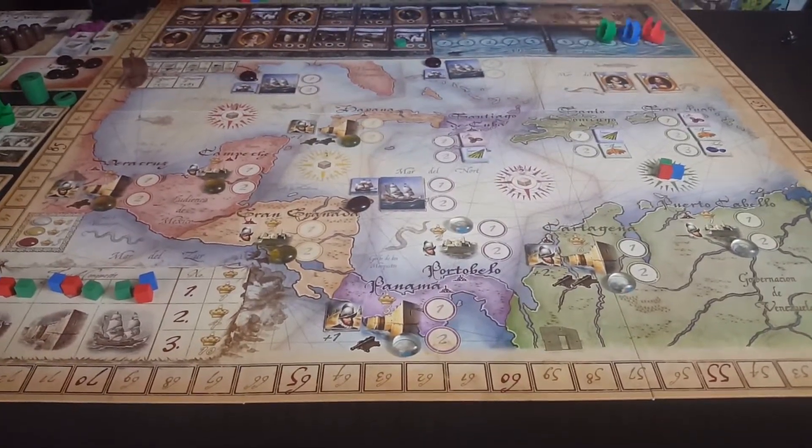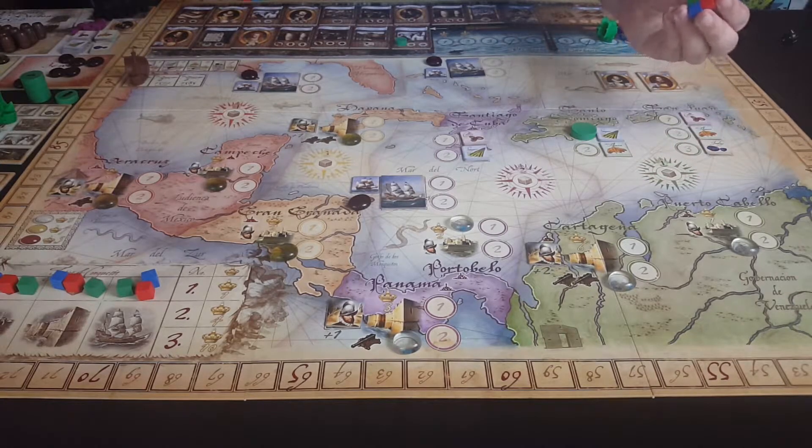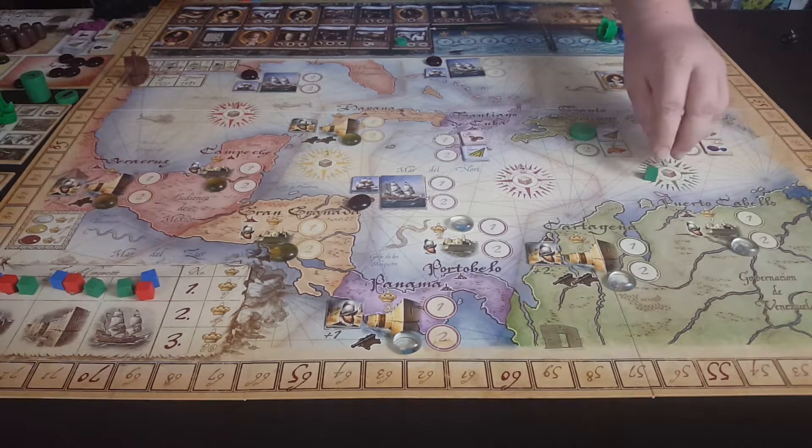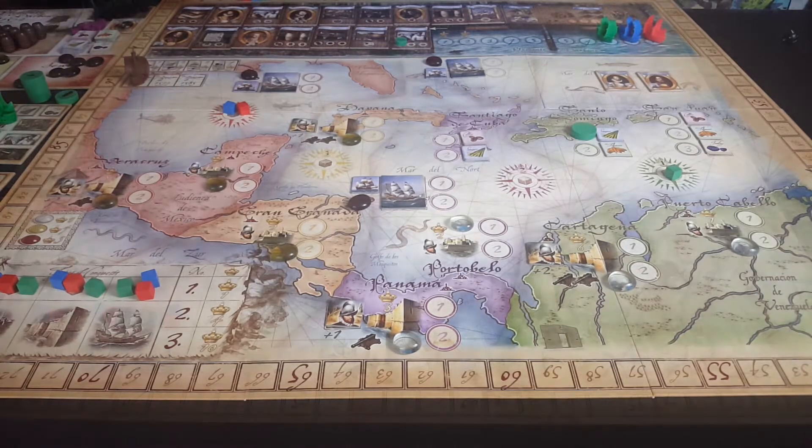The admiral gets the ships, the governor gets the land units. Then the player who has the golden hind, who got it from the supplies phase, will get to place their mark. The final thing is you mark how many supplies each player got from one to four. Green got one this game, red and blue got four — so that is the zones that they will be able to travel.